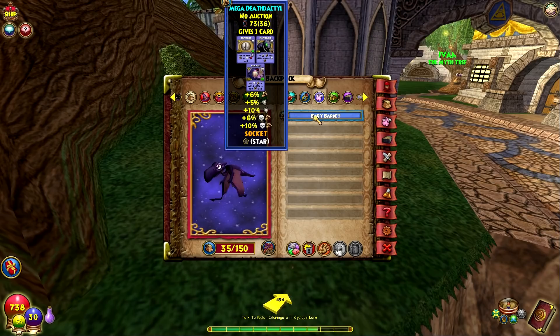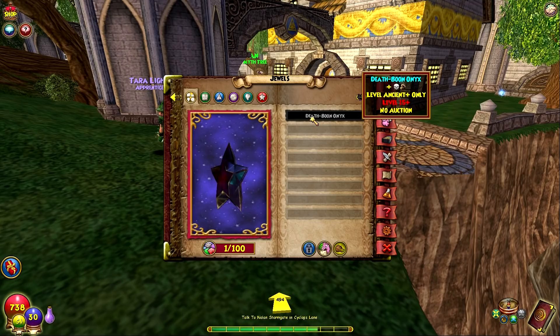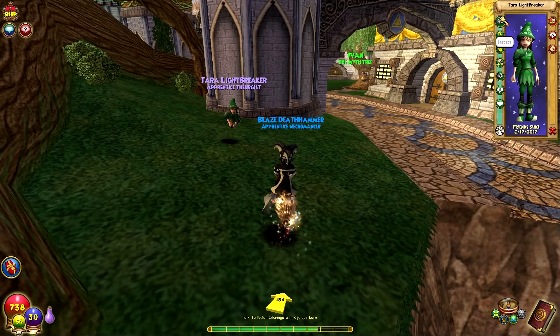We have not shown off the pets yet, so I wanted to do that quick. These are the stats — we're both using pretty similar ones. We can't equip the jewel yet until level 15. You're going to put Deathboon, and I'm going to put Lifeboon on mine. Deathboon's level 15, so we have to wait to get that.